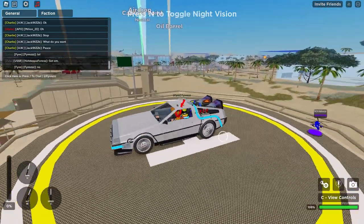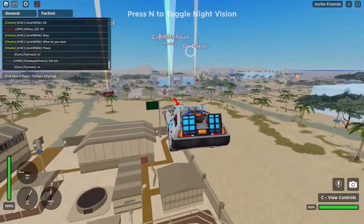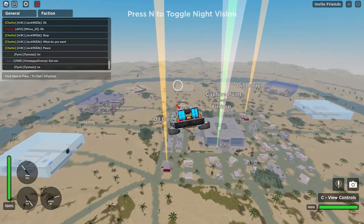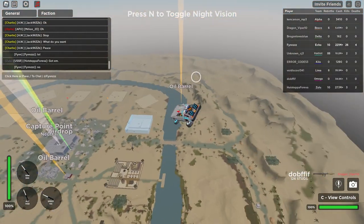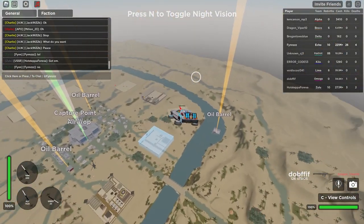Gonna grab the DeLorean and head out. This guy in the Apache — people who use helicopters have no skill at all, especially ones with lock-on missiles. It takes negative skill to be good with those. This unknown CJ guy, negative skill, camping my base. But luckily he has a low enough IQ that he doesn't even know I'm not there.